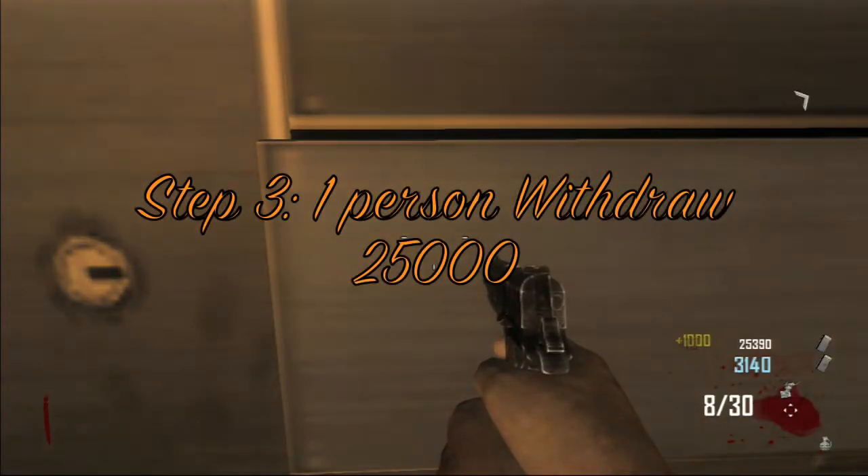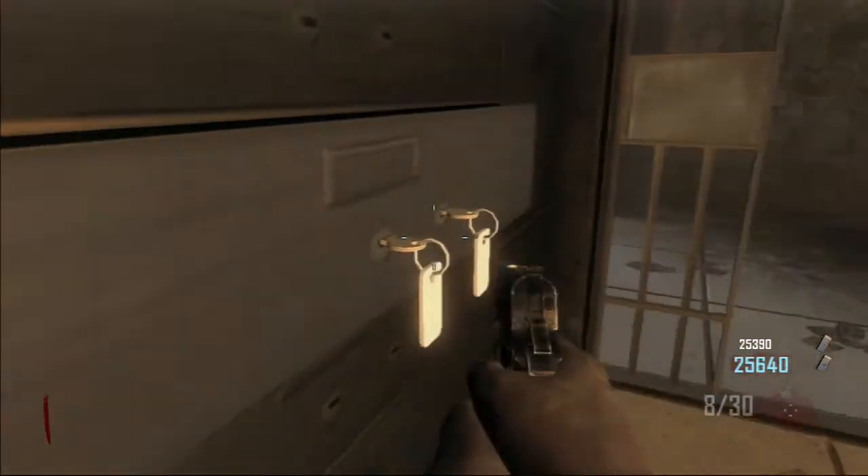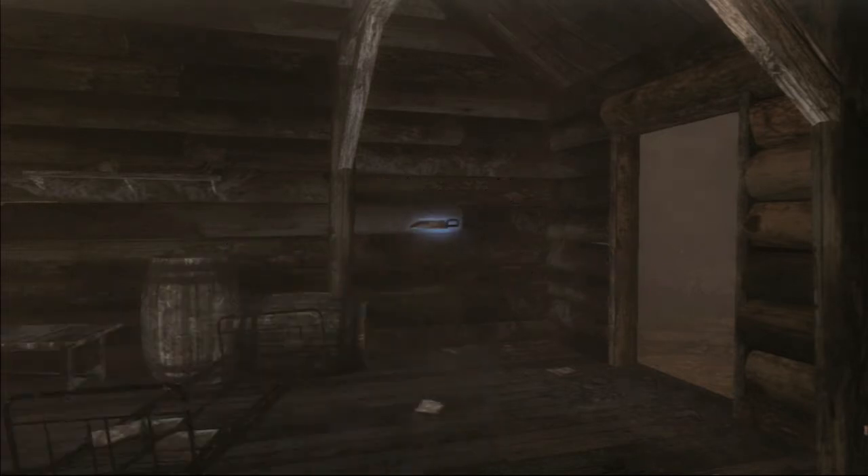For step number three, one person needs to withdraw twenty-five thousand points from the bank, as only one person needs the EMPs on Maxis's side compared to two on Richtofen's. You're going to be travelling a lot through the fog, so you'll definitely need the Bowie Knife to help you out.